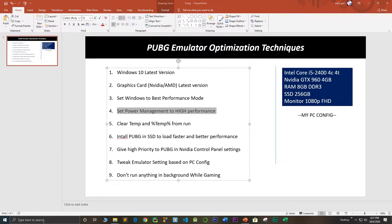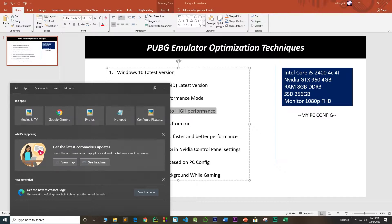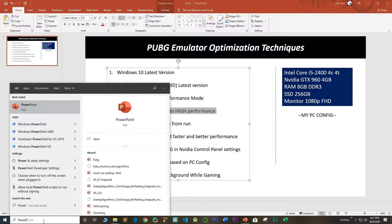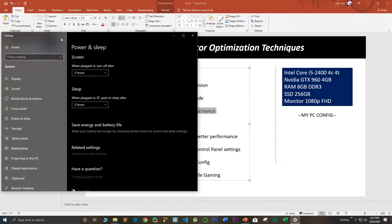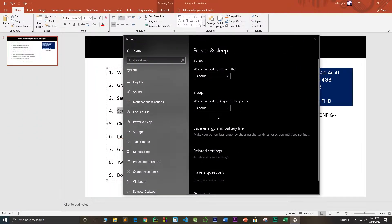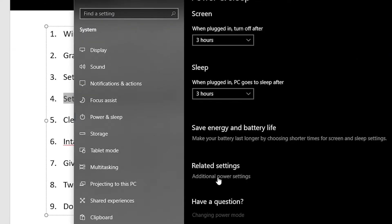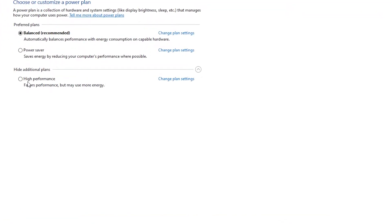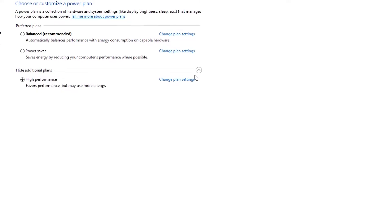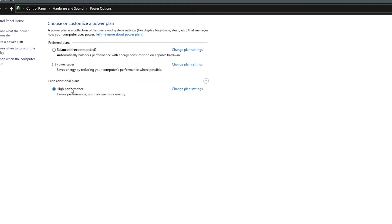For the next step, you need to set your power management to high performance. Search for 'power management' and click on Power and System Settings. Go to Additional Power Settings and you'll see Balanced, Power Saver, and High Performance. I recommend you go to High Performance mode if you want good performance in PUBG emulator. Click on it and restart your PC to get proper performance.